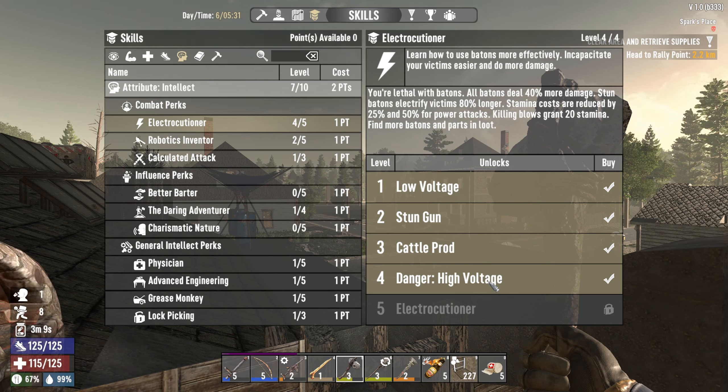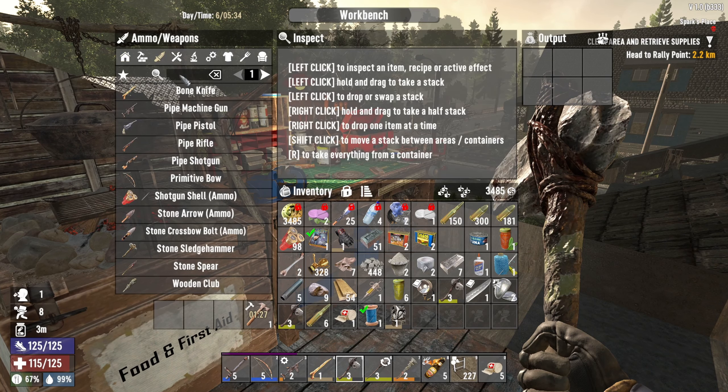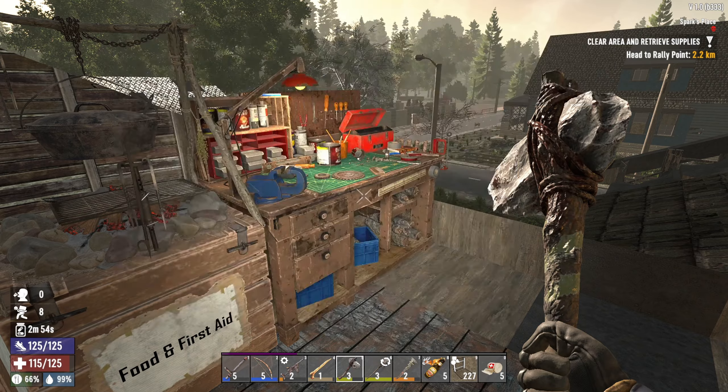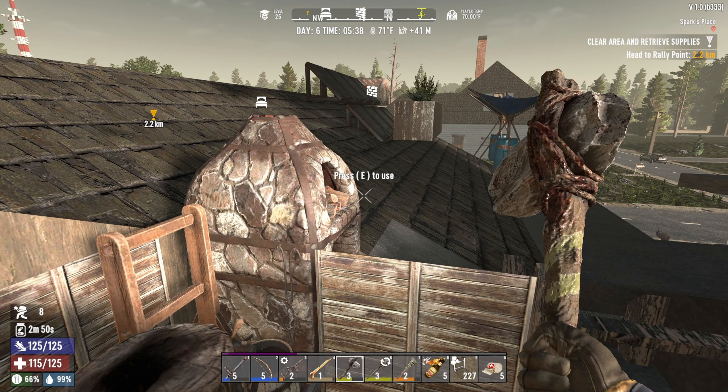We have another point — let's use it now. We're level four: stamina cost reduced by 25% on regular attacks, 50% on power attacks, killing blows grant 20 stamina — that is really really good. And the bigger question is how close am I to my baton? Right here — only five more books! We're really close. That's going to be the end of this episode. Thank you so much for joining me. Let me know what you think in the comments, take care of yourselves, make good choices, and I'll see you on the other side.